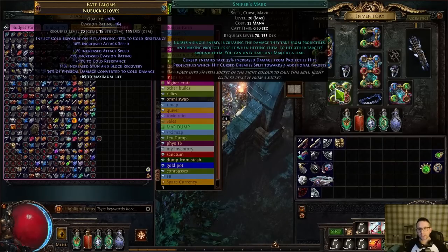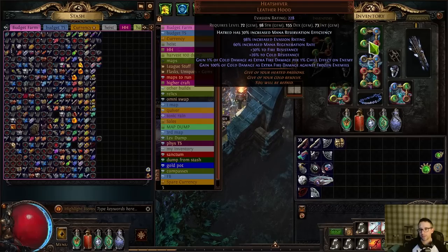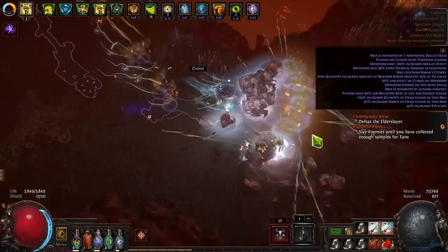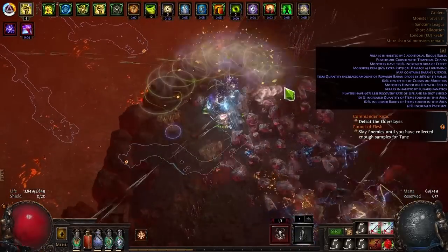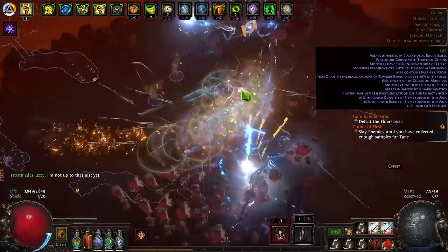Now let's get back on track with how I started testing. I like to change things a bit at a time so I know what difference it's making. The first test was just getting my cold conversion up and running and buying Heat Shiver — I had to buy one with a reservation enchant to fit my auras in, which was two to three divines — then I mapped to see what it was like. I had Trinity in my links and it was fine in mapping; I was freezing enemies and map bosses as expected.